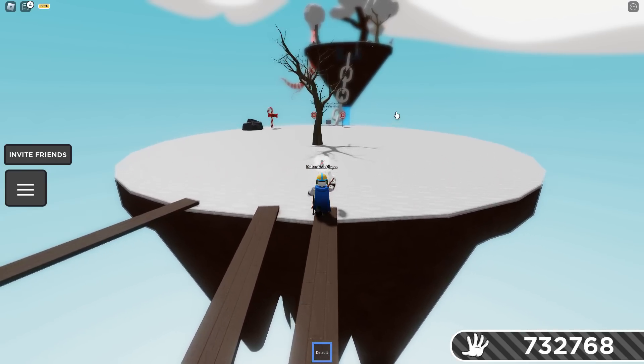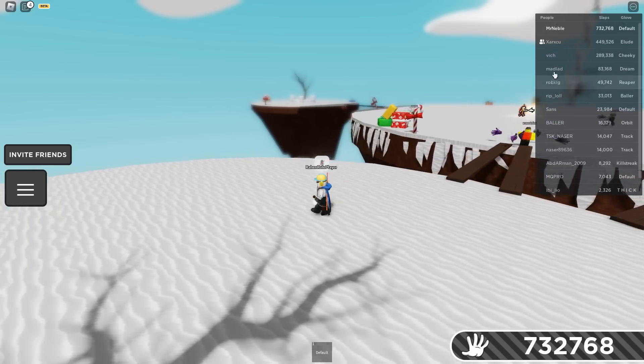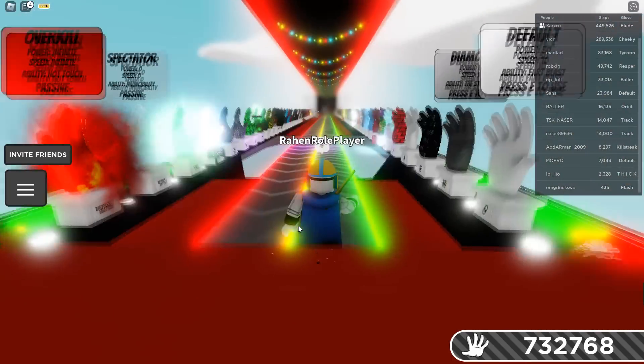Now for the codes — this one was a problem. You have to do some kind of math for it, but luckily I got the list for you guys. You use the leaderboard: for example, if there are 14 people, the code is 1443. Someone has already done that math. I just don't know the equation or whatever it is.